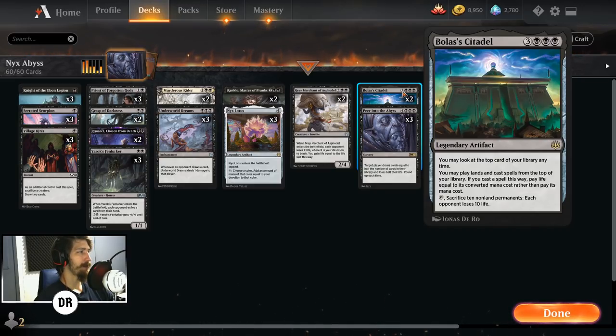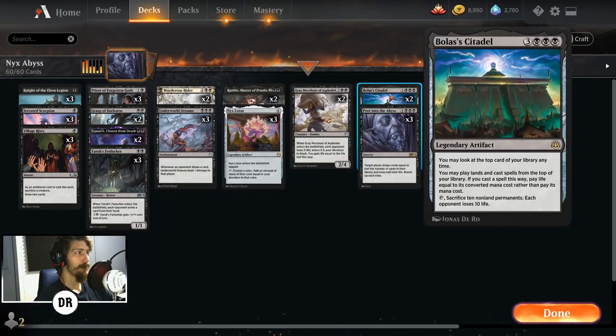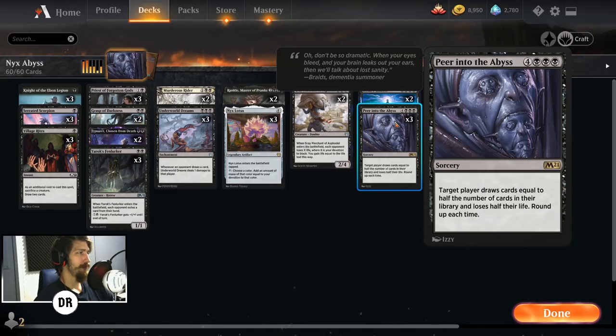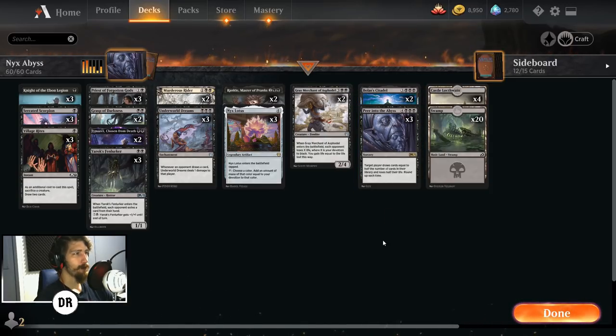Last but not least: Bolas's Citadel — you may look at the top card of your library anytime, play lands, cast spells, but it costs life equal to the CMC. If you already have Nyx Lotus and Underworld Dreams, casting Bolas's Citadel is actually easier than Peer into the Abyss — and then you can cast Peer off the top of your library. The sacrifice 10 nonland permanents ability also lets each opponent lose 10 life, a fun alternate win. Alright, I'm getting voice cracks — I need water. Let's hop to the matches; watch all the way through to the deck tech wrap-up!